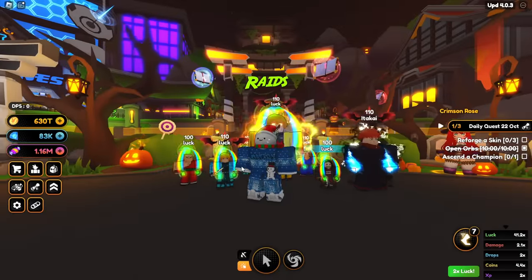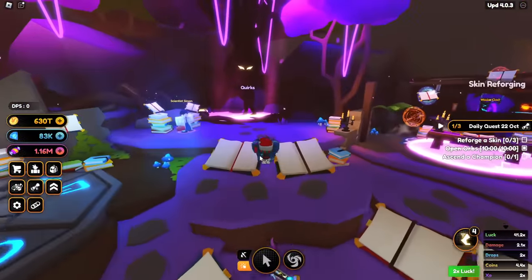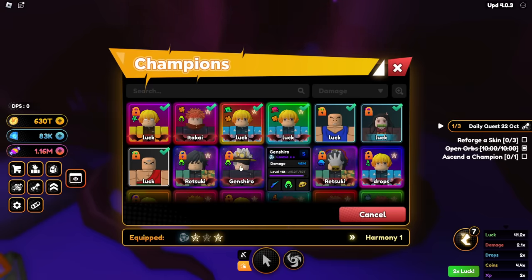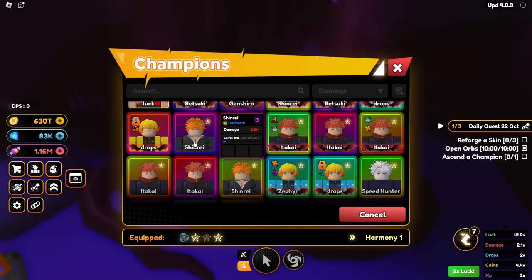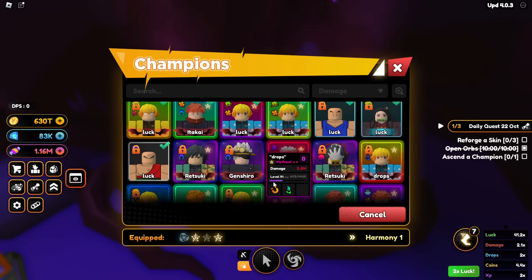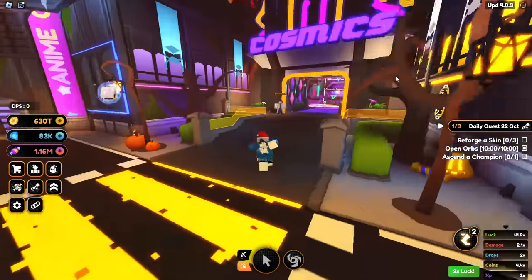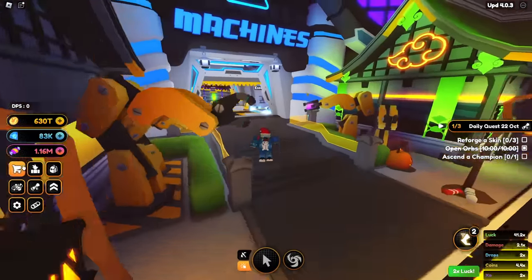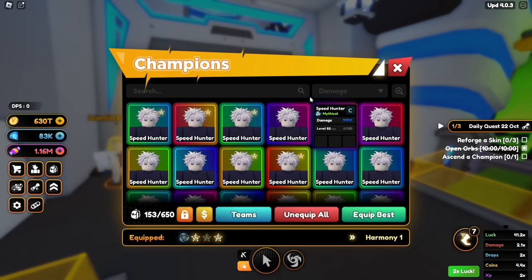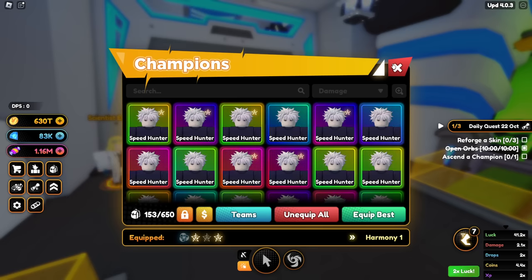What you basically need is a bunch of luck units — that is the most important thing. Quirks are really easy to get now; they've simplified it so it shouldn't be a problem. What I like to do is use mythics I don't really need. For example, I have a lot of speed hunters and godlies in my inventory that I don't actually need.